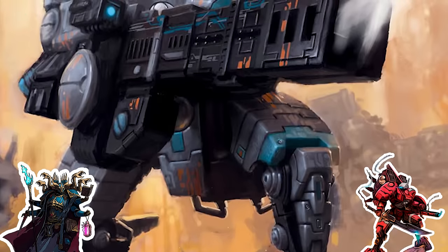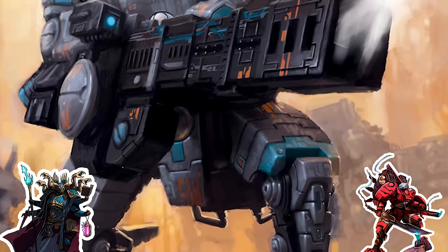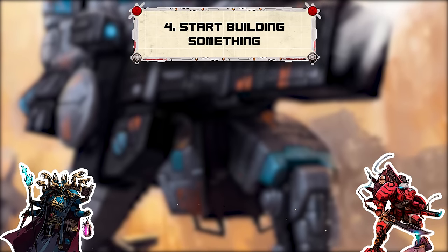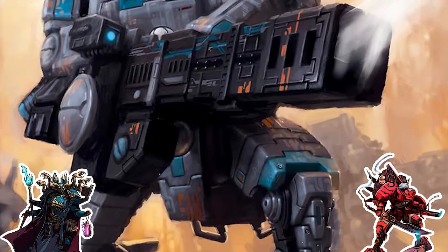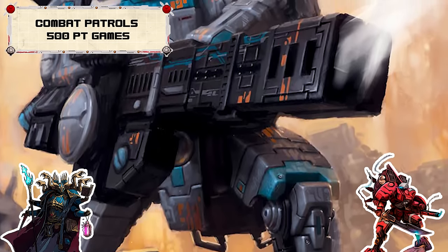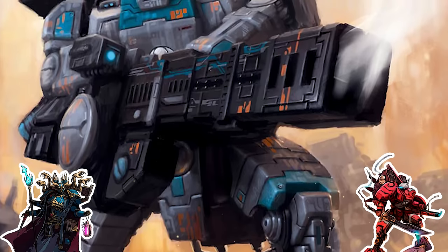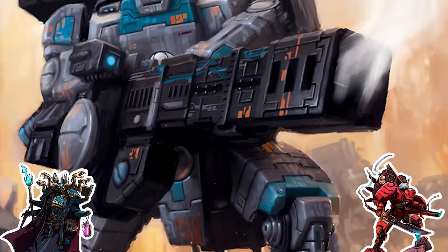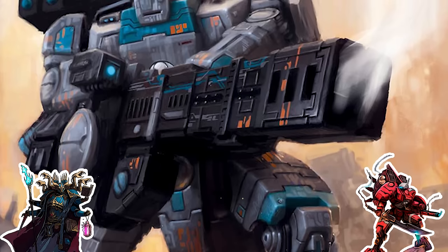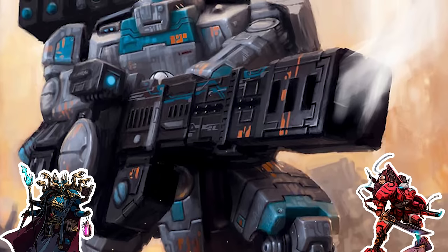With the basics out of the way, let's move into step four — actually building something. Let's start with combat patrols, the smallest officially supported game size at 500 points of models per player. You can play against each other at this size quite happily. It's not the most balanced, but it's great for learning, and then you move up in game size as you collect more.